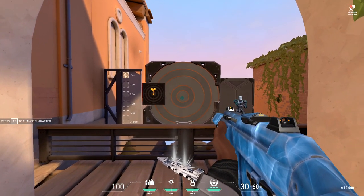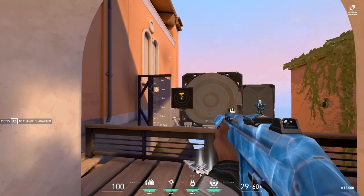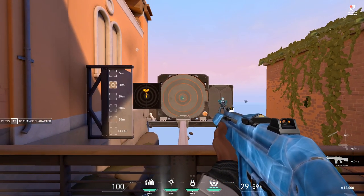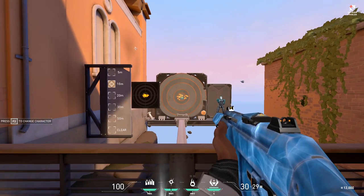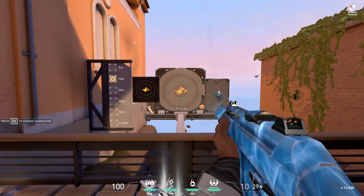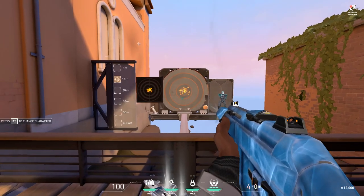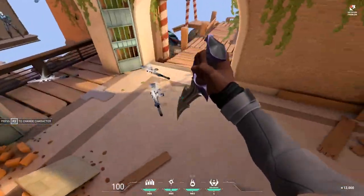To practice, you're going to go to this static target first and foremost — this is how you should start and warm up every time you practice recoil. Put it to about 10 meters back, turn off infinite ammo, go through one full magazine and try to correct yourself. All you're doing is spraying and trying to keep the bullet grouping in a condensed area in the center circle. Do that for a couple of minutes — three or four — it's pretty fun seeing where your bullets go.